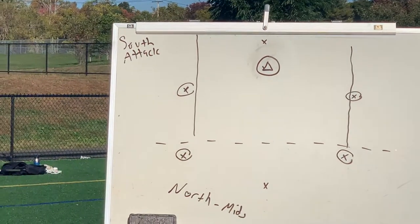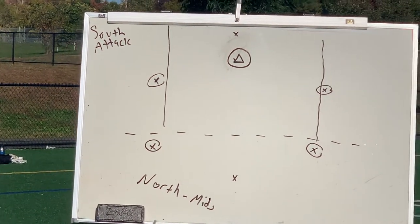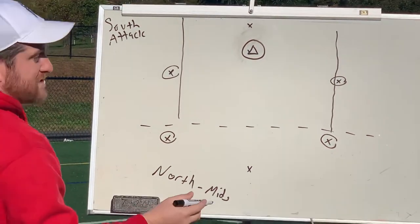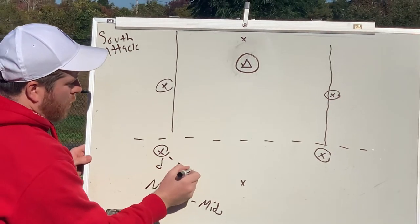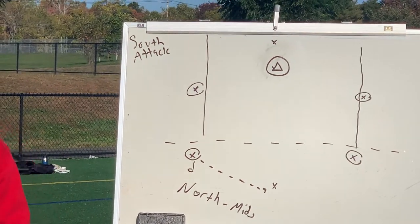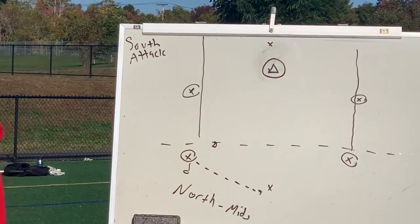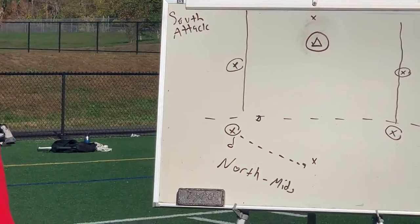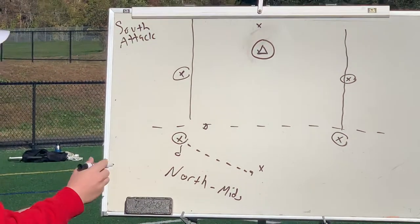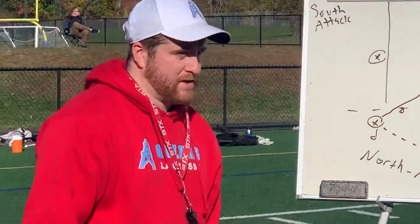The way it works: it starts with a pass from the outside guys into what we call the cylinder. Basically that means outside into the cylinder — it's tighter than the hash marks, it's pipes to pipes all the way up. So if we say north, the ball starts here, we pass into the inside. The first thing we do is a give-and-go, because when we throw the ball into the middle, the defenseman's eyes drop to the ball. Back in the day they used to have strings on helmets — your idea is when he turns to the ball, cut to the strings.